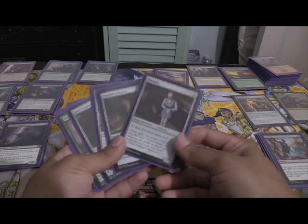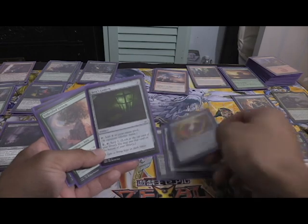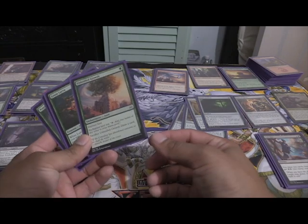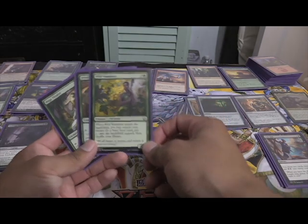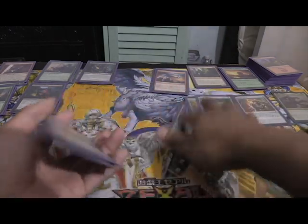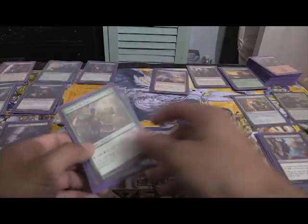As for mana generators, I got a Mannequin, an Opaline Unicorn, a Star Compass, and a Seer's Lantern as artifact mana rocks. I also got an Unbridled Growth to color fix, a Loam Larva and a Wild Wanderer to search out for basic lands, and a Druid of the Cowl and a Naga Vitalis to tap for mana. Most of the deck is running green, because otherwise I wouldn't be able to get enough land fast enough to have this work out.